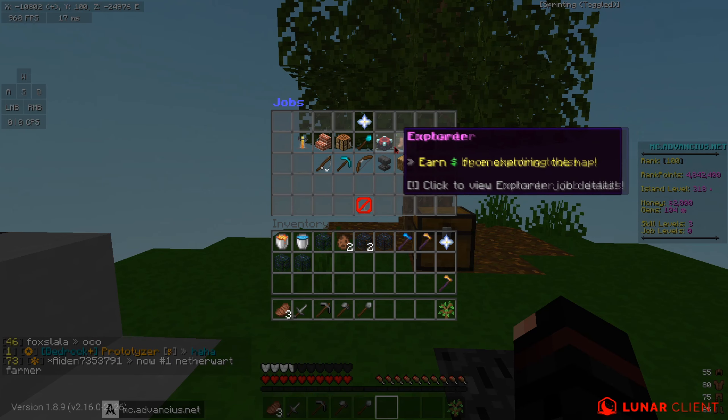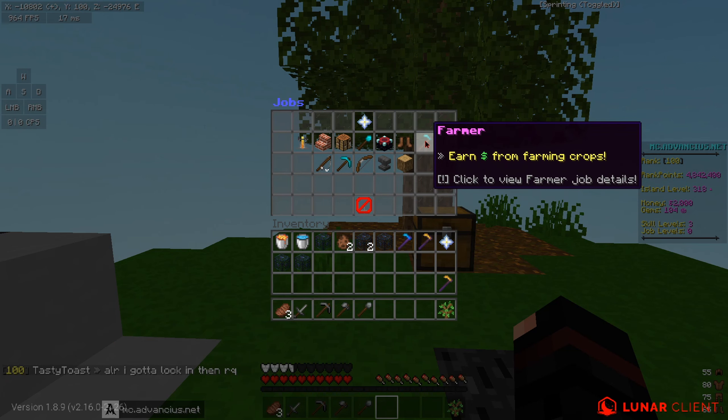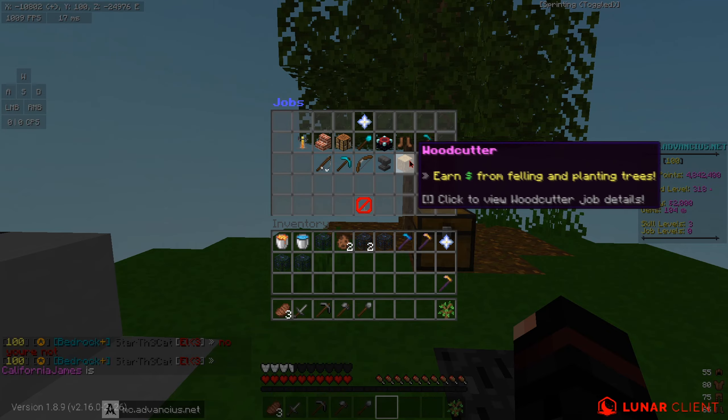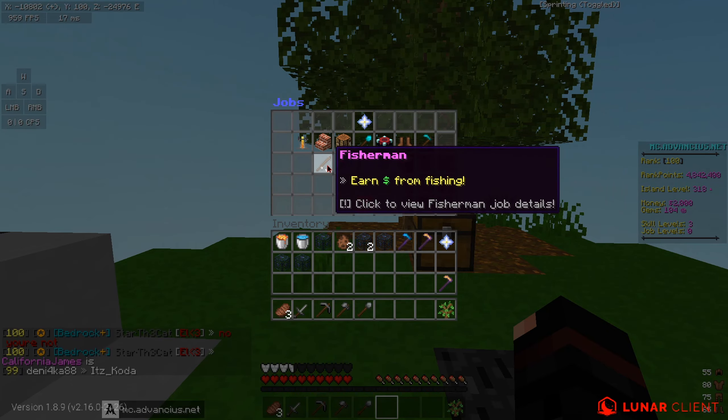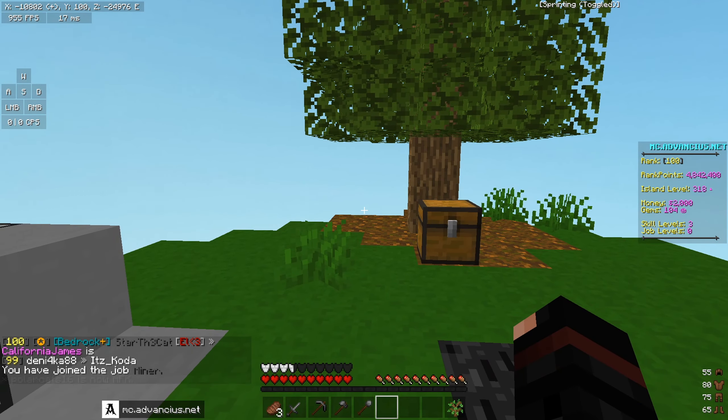The available jobs are brewer, builder, crafter, digger, enchanter, explorer, farmer, fisherman, hunter, miner, weaponsmith, and woodcutter. We decided to go with miner since it's straightforward. Joining miner now — perfect.